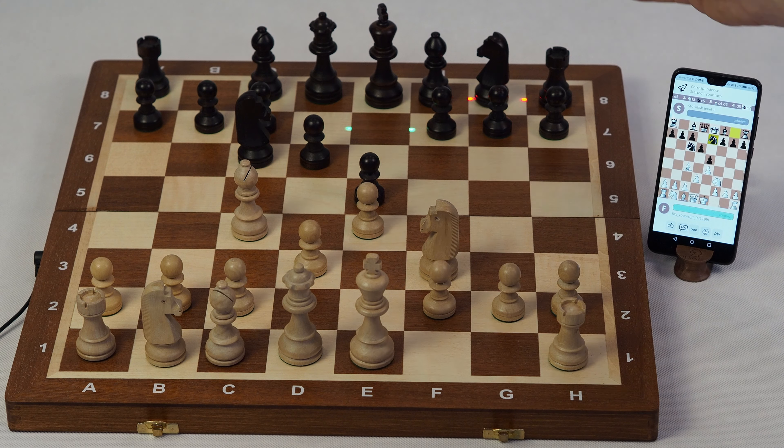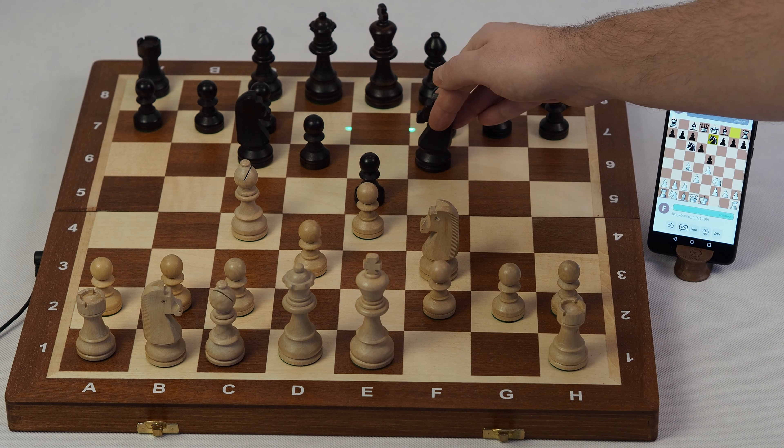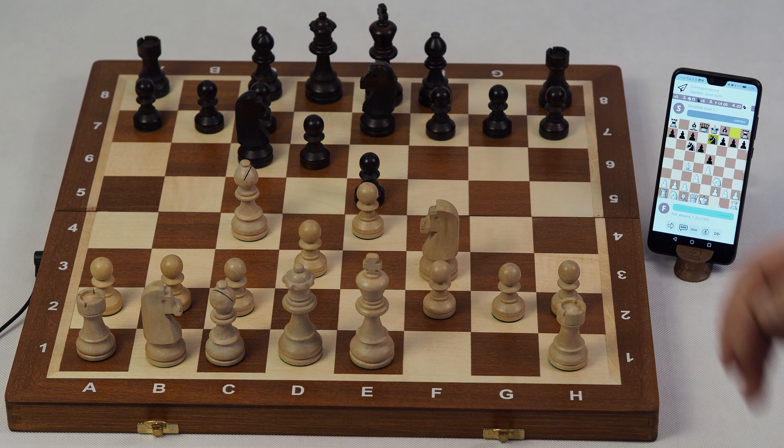When during the online game you wrongly put your opponent's piece, the chessboard will flash this field 3 times in red and indicate how to change the position to the correct one. In that case, you have to pick it up again and shift it to the correct position.